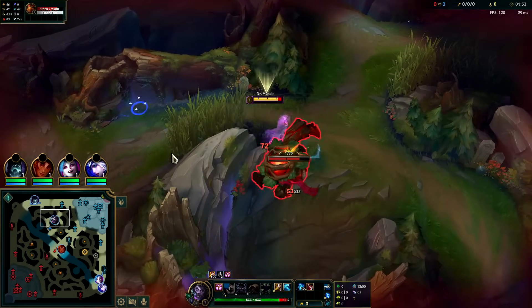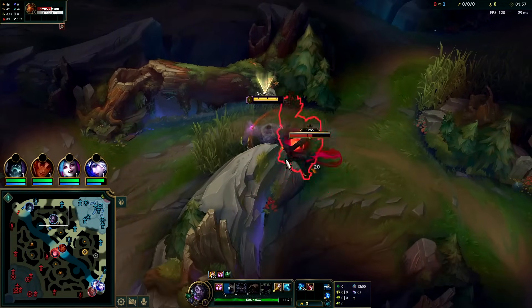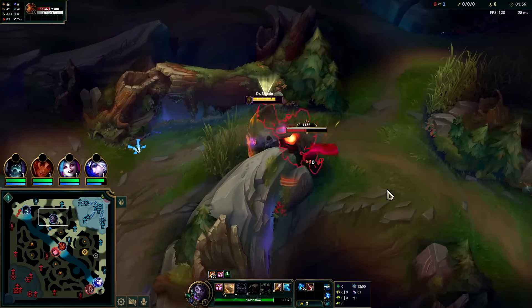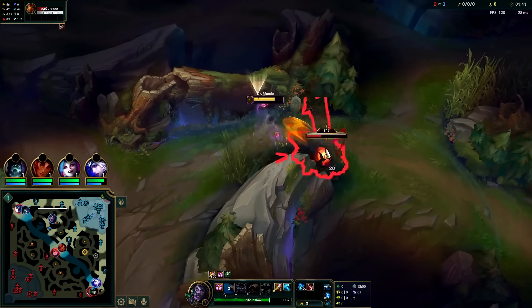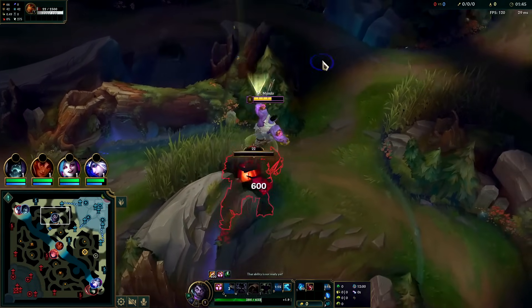One thing about Grasp is since Mundo starts the fight generally by throwing a cleaver, you can get into combat pretty early to build the Grasp stack and get it ready — so it's not like you have to walk all the way into a target. We're going to smite him out.